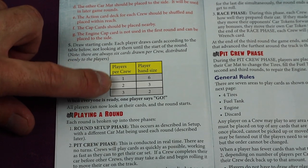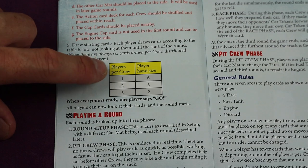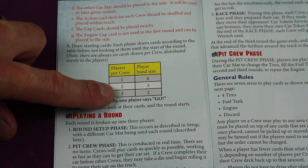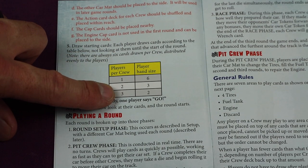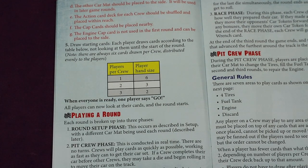Depending on the amount of people working on a car, you'll have a certain hand size. If you're by yourself, you'll get six cards, but if there's three players on a specific car, you'll get two cards each, and if there's two, you'd get three. So it balances itself that way, even if you have uneven amounts of players on each side.